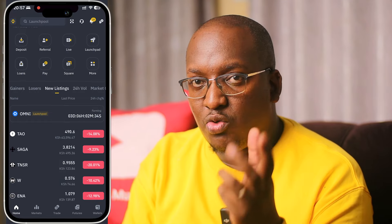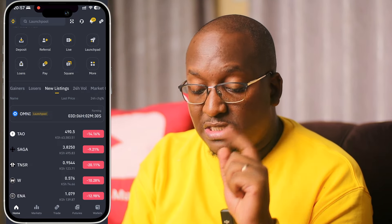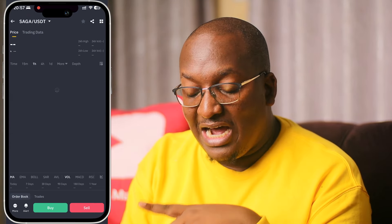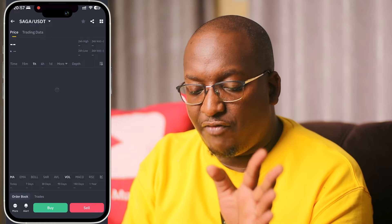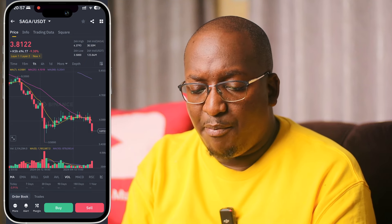In that video my prediction was that Saga would be trading at around four to five dollars, which it did, and it actually went to a high of about seven dollars. Currently it's at about $3.80 — it's the weekend so it's gone down a bit. We were able to get seven tokens of Saga, which gives us about 28 free tokens.